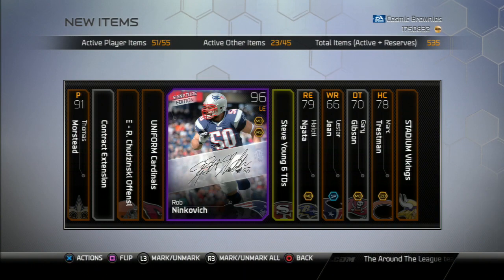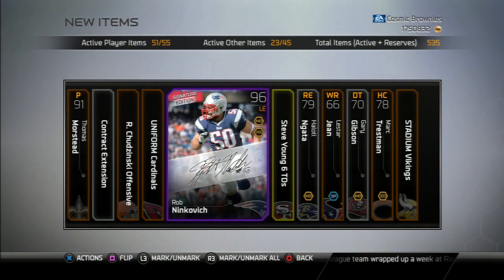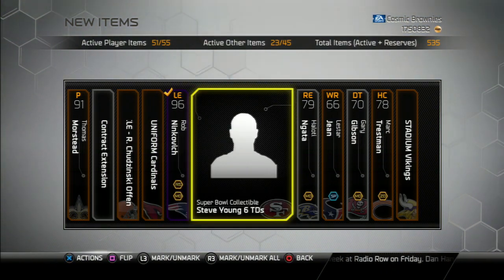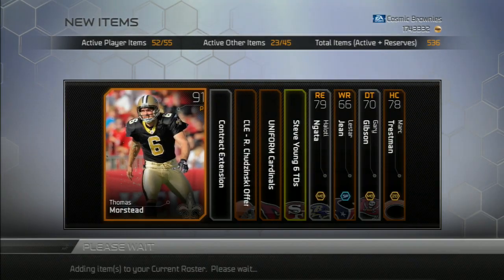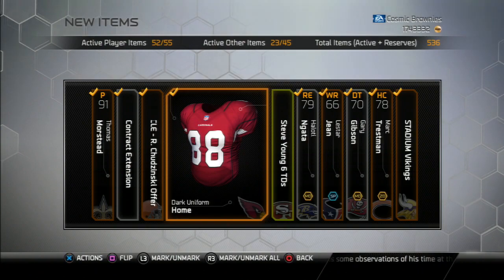Also inserted into the game tonight were signature cards — I don't know exactly which ones. But there's Rob Ninkovich, number 8 of 250. I guess that was a pretty decent pull. His normal card usually goes around $15k, so that should be at least $30k. It'll probably drop down to $15k in a little bit, but we may get $30k.